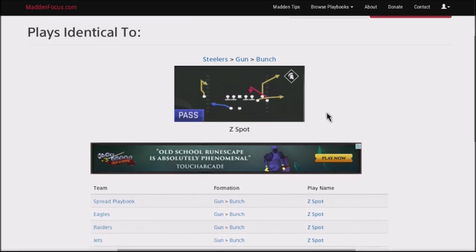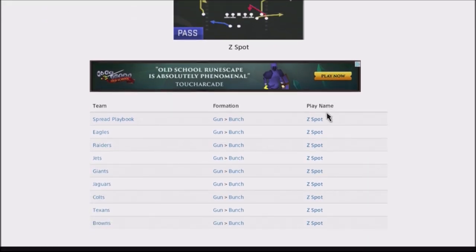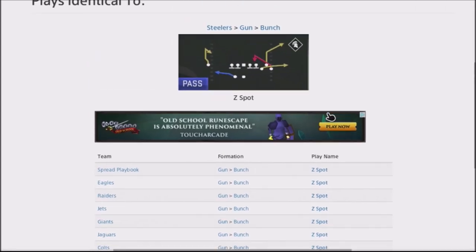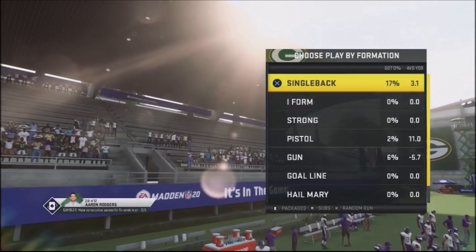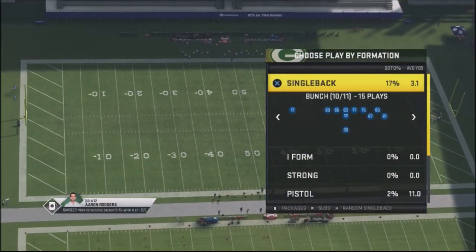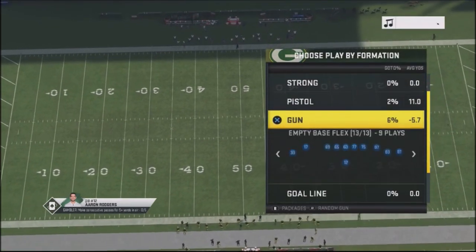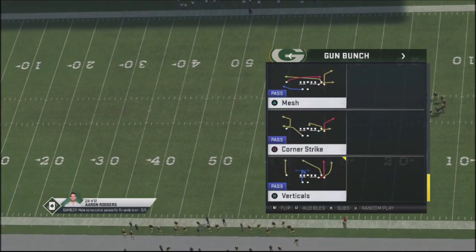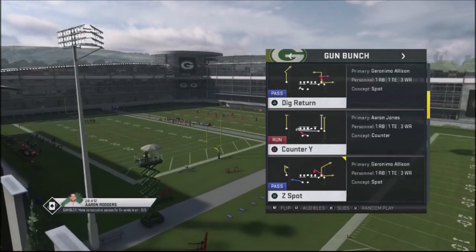We've got a ton of these plays in different playbooks — the Eagles, Raiders, Jets, Giants, Jaguars, Colts, and Texans. They're basically in all these types of books, and you can find this in more books based on your research. You can find this play in the single-back bunch Z-Spot, or you can find this particular play in a bunch formation out of the gun. It's a very popular play, and you should be able to find it in your book. We're going to select this out of the gun bunch formation.